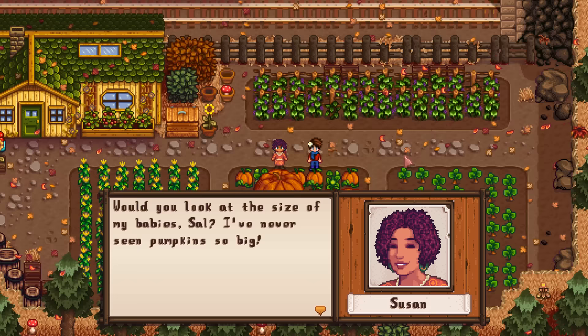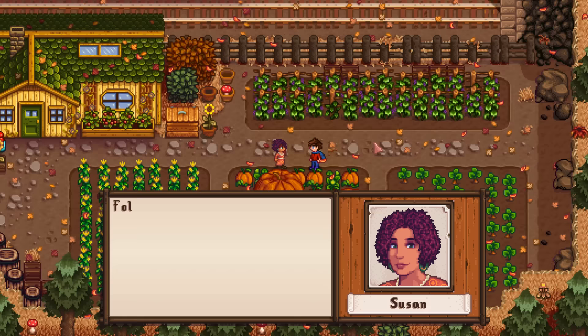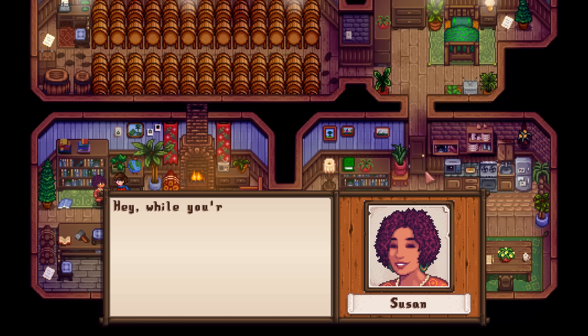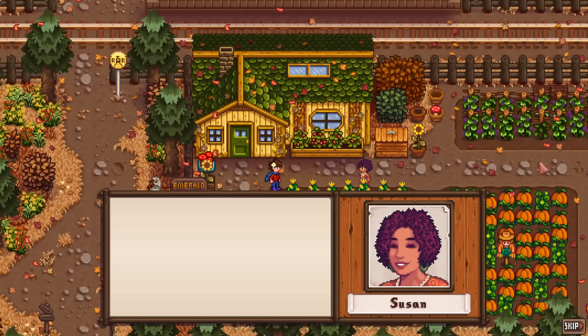Susan cutscene! She's amazed by the size of the pumpkins and mentions her patented fertilizer. She takes me inside and shares something — Susan's patented fermentation method makes beer, meat, and pale ale more valuable. Then she asks me to help harvest outside. Another cutscene follows where she's fertilizing her plants with nitrogen, potassium, and phosphorus, which make Emerald Farms' produce delicious. She notices I never take breaks and warns me not to push myself too hard.